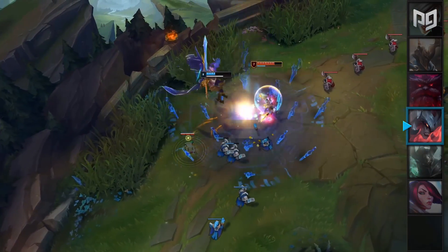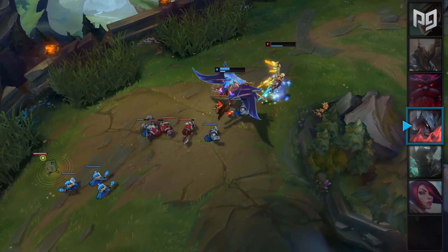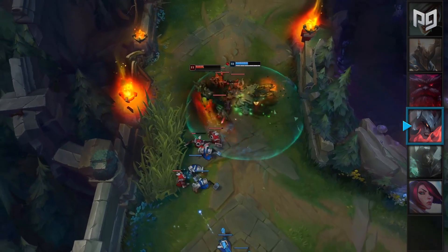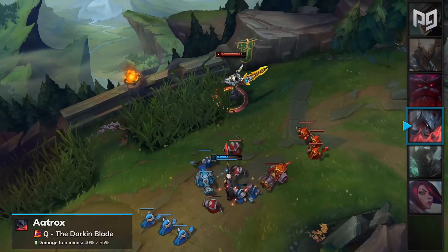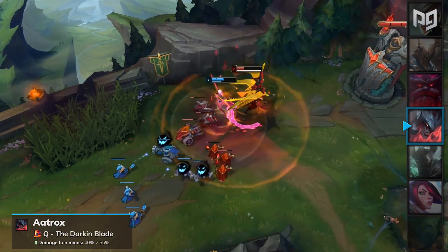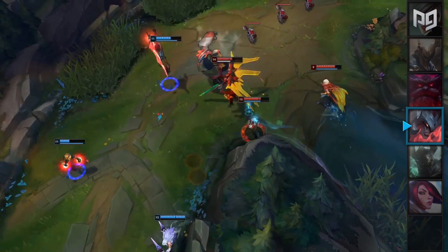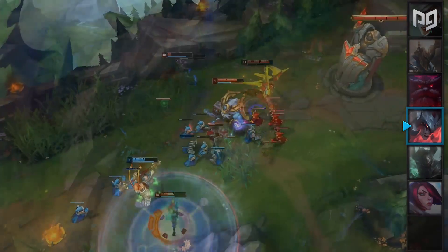Aatrox received some heavy nerfs in patch 9.18 which have dropped his win rate by a huge amount. He's pretty much become irrelevant in the meta and almost every pro player has removed him from their champion pool. In patch 9.19, the balance team are looking to give Aatrox some love and will buff his Q's damage to minions, which will be increased from 40% to 55%. This means that Aatrox will be able to clear minion waves much faster during the mid to late game, but he'll still struggle to keep up with the other top laners during the laning phase. Since these buffs are nowhere close to matching the nerfs he received in the previous patch, Aatrox will remain in our top lane B-tier for patch 9.19.